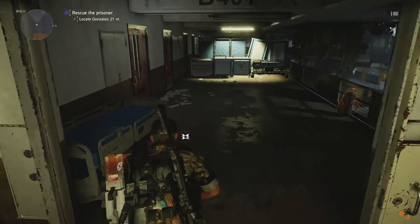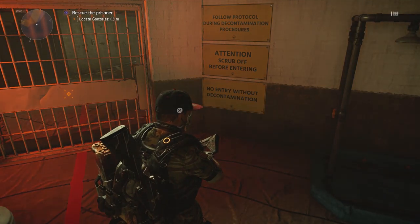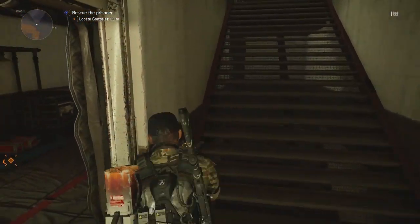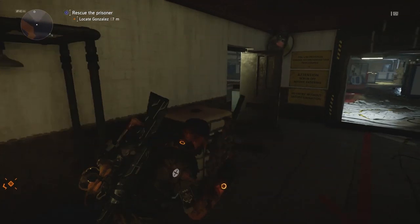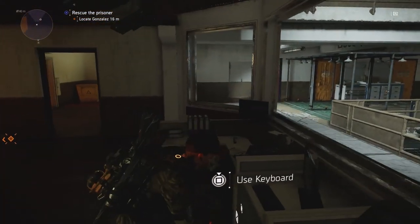Go back to the main mission door once again. And right behind you — dead on behind you — there will be a door right to the left and there is a keyboard in there. Go ahead and clickety-clack on that and that is going to open up all of the cell doors.